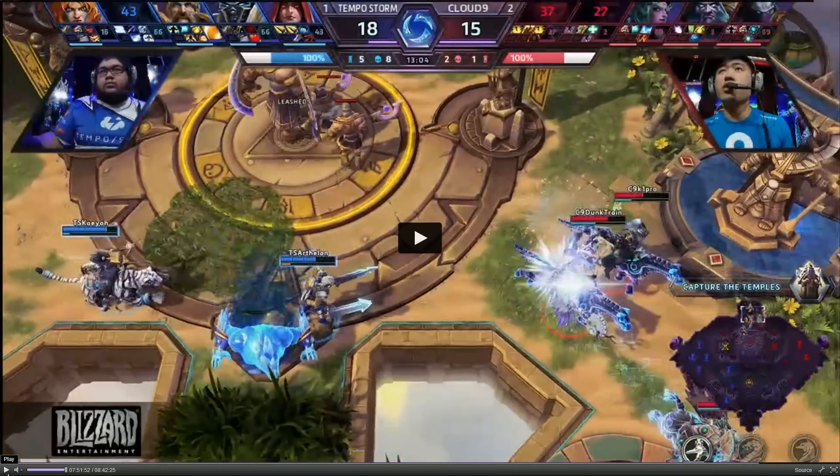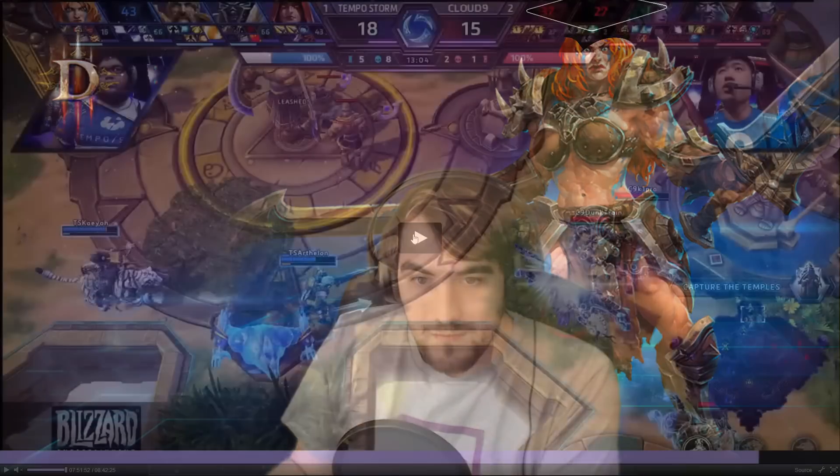There you saw Mystic Spear being used for chase potential. Sonya still gets the extra movement speed from her trait. Let's talk about that — Sonya's trait gives 10% movement speed every time you use a basic attack or basic ability. Really nice combo with Whirlwind, because Whirlwind makes you unaffected by other heroes, so you can spin through the entire enemy team or your own team and get in front of people.